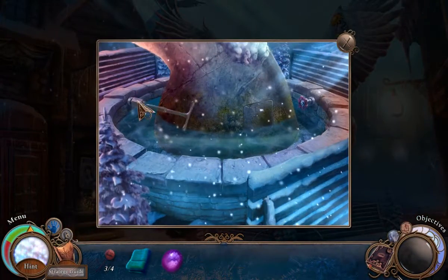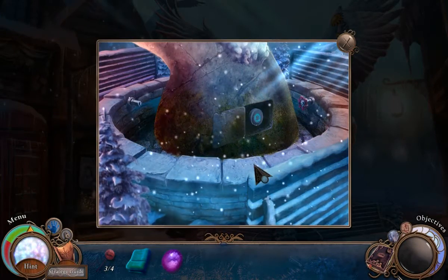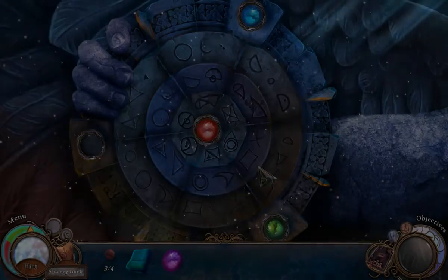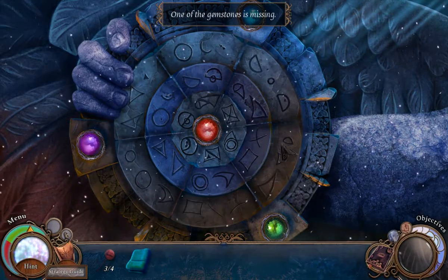I need it in town square. Oh, I don't need a valve — I'm just gonna... One of the gemstones is missing. I have it. There we go.